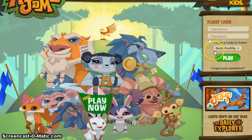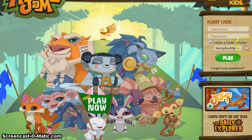Code number nine is BeMyBuddy, and this will get you 500 gems.